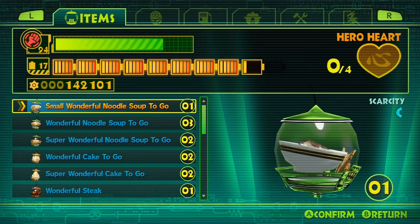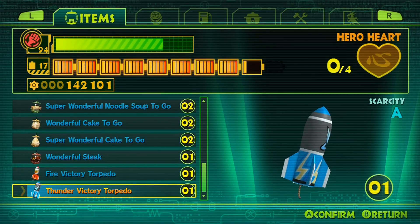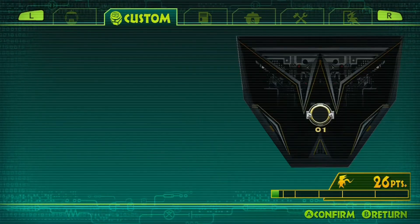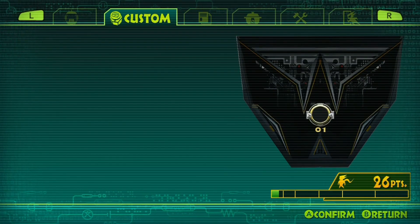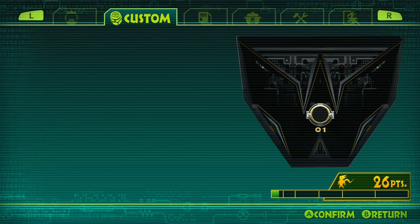We're still in that operation, but I wanted to go ahead and show you the menu real quick. This is where you can use items like stakes and stuff like that. Here are the custom blocks. As you can see, we only have one hole for a block, but that little bar down there — the more we fight, we'll be able to bring in more custom blocks.